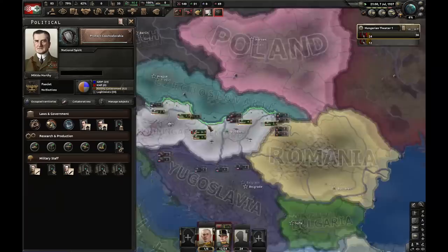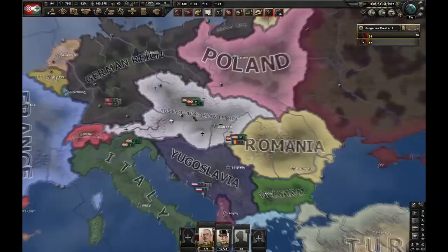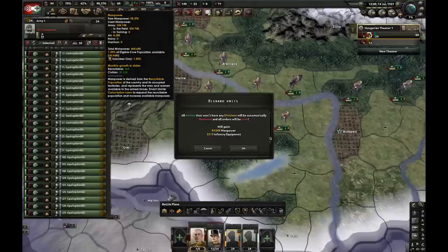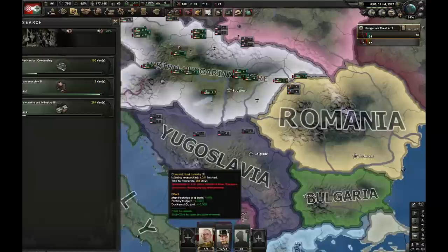Bohemia returns to the Crown — that was amazing, some good RNG! Usually they just become puppets, but this is even better. We're already super powerful with 60 factories. Next thing I'm going to do is claim Transylvania. I could also delete this second army. Next thing I'm going to research is Concentrated Industry 3.